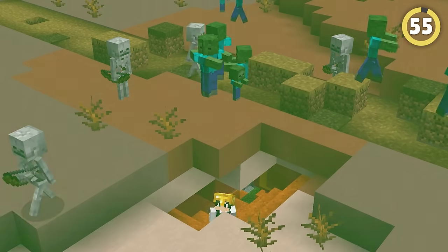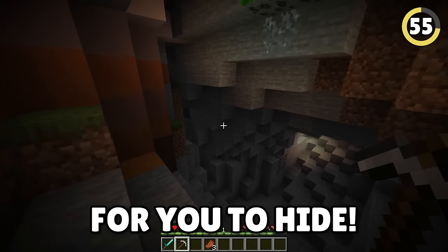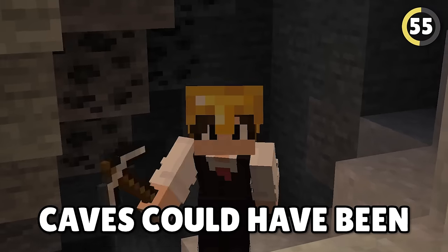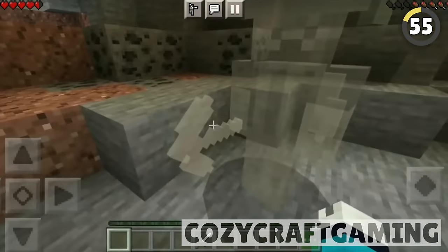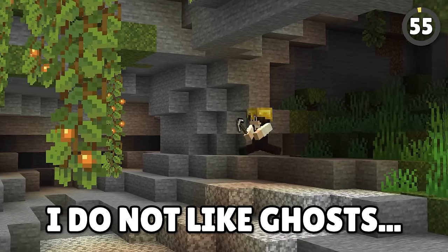Being in the ground at night is so much safer than being above ground — there are less places for enemies to spawn and more places to hide. Imagine a world where this was not the case. If this rejected idea had gotten into the game, caves could have been far more terrifying. Ghost miners were intended to be added into Minecraft as an exclusively underground enemy, able to slide through walls while slowly approaching you. I do not like ghosts.